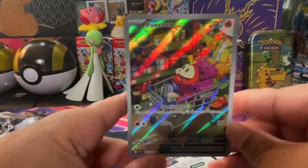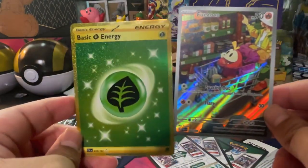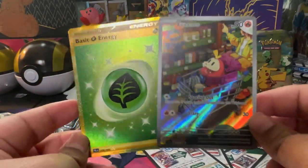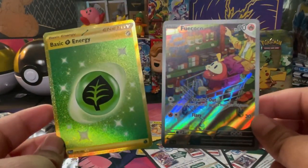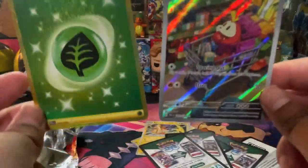So our pulls for the box, besides all the holos, are this really beautiful Fuwi Coco art rare which I think is adorable, and a gold Leaf Energy. If you liked the video, give it a like. If you want to subscribe to the channel, go right ahead — we're gonna have more Pokemon card openings and figure reviews on the channel. We'll see you guys next time!